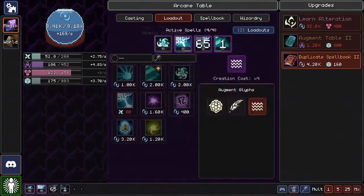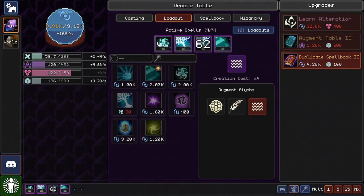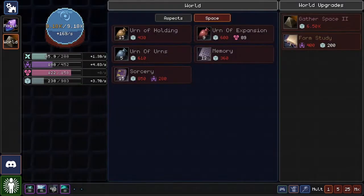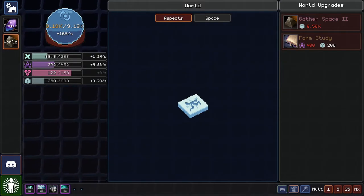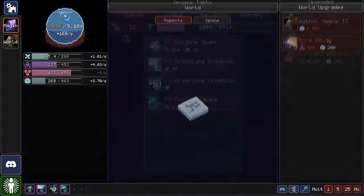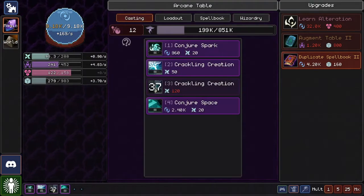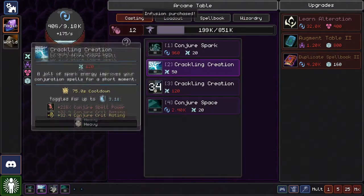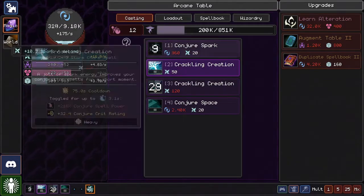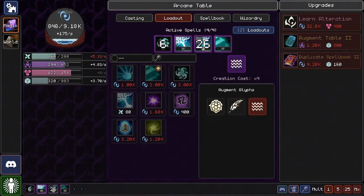In any case, quite a few things have changed since last time. I've been playing a lot off-screen. I unlocked two things on accident — one of the upgrades for something — and I also got the Aspects unlock. I've been waiting to actually try it out until we had everybody here, so here we are. We're gonna go ahead and learn what's new.